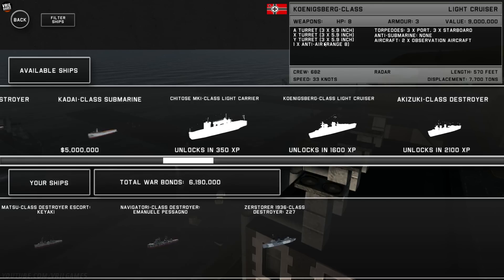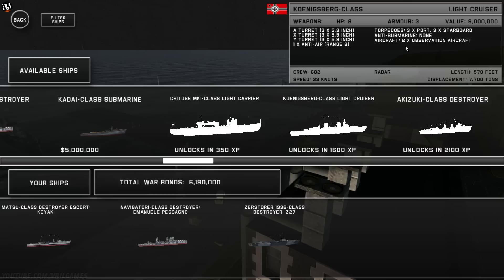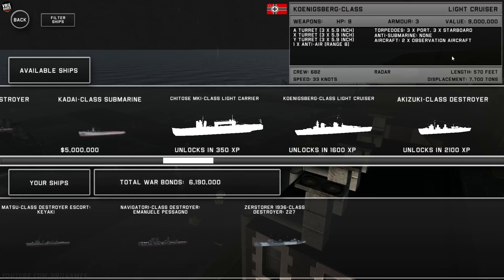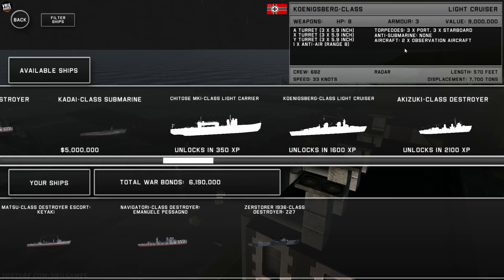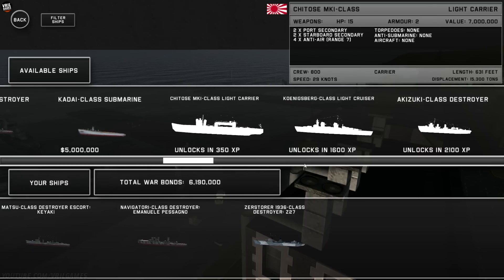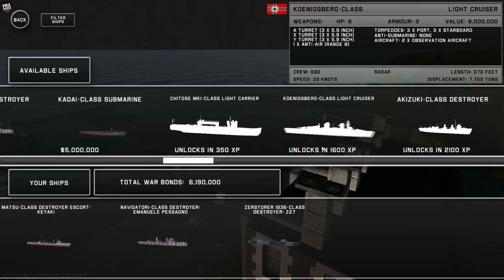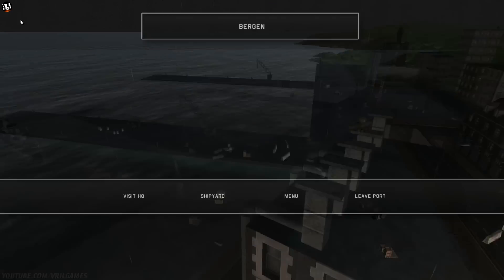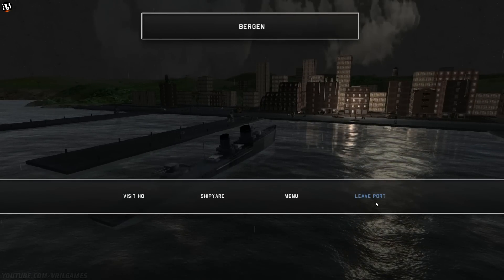Here it is. So it has a few turrets, it has no anti-submarine depth charges or anything like that, but it does come with two observation aircraft, so that should be useful for us. It is a little bit smaller since it's a light cruiser than the Gloucester-class that the British would have, but it should be an improvement over the destroyers that we have and should complement them well. We'll need to still run our destroyers because they have the depth charges, and the Königsberg-class does not. So let's just head out to sea, do some missions, do some convoy raiding, and hopefully gain some XP.